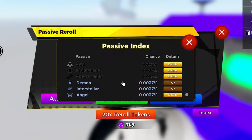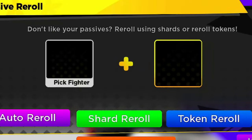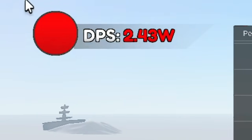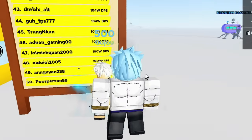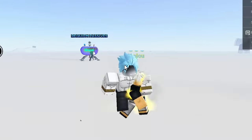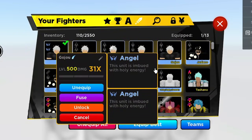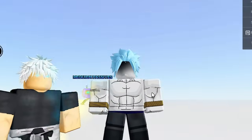The DPS leaderboard's 50th place sits at 98W. If you had a full team of 500-level Gojos with divine passives and a higher attack multiplier or a 5x damage event, you'd be able to hit the leaderboards. Definitely try to get those divine passives because they're really op. Hopefully you guys enjoyed the video - I really do appreciate your support, and until next time I'll see you in the next video.